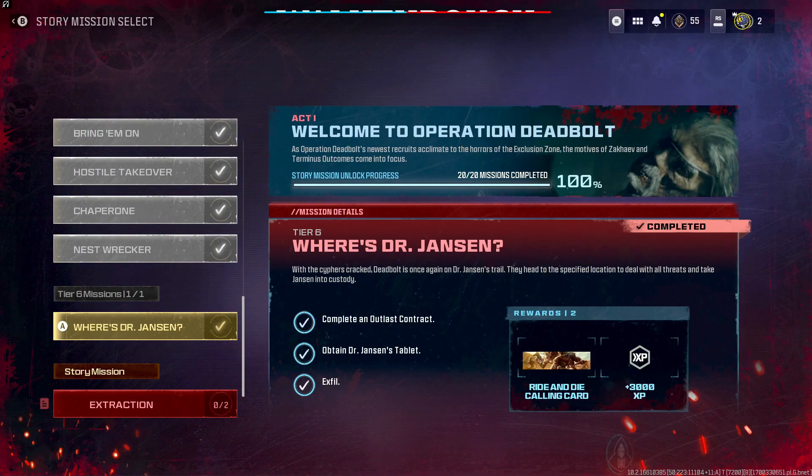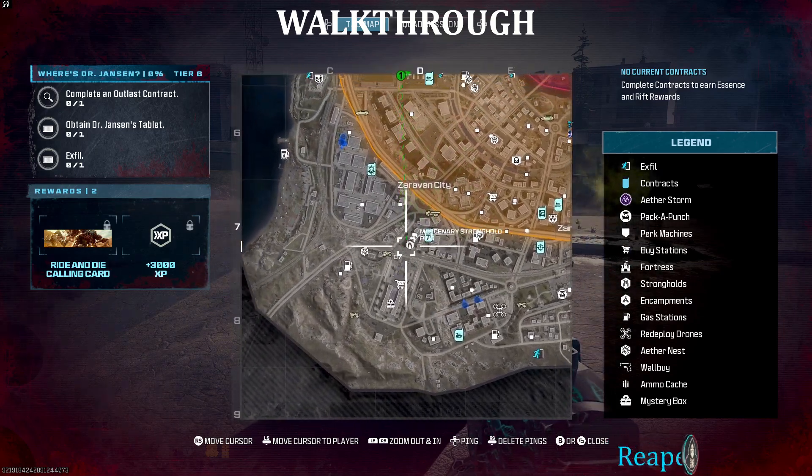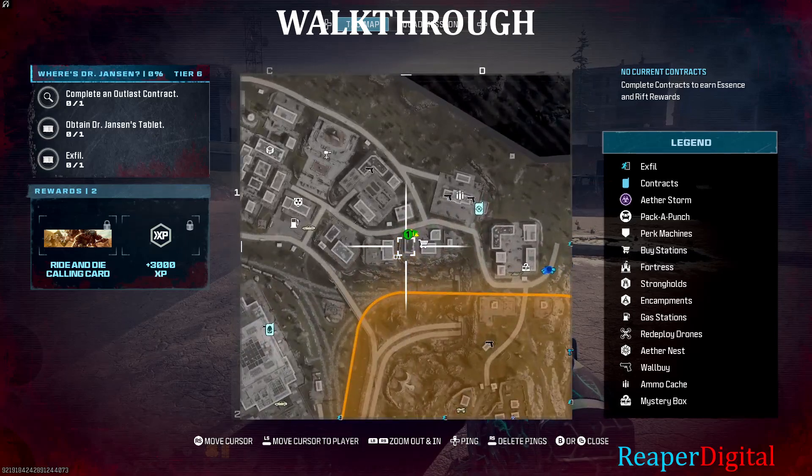Here's how you beat the Where's Dr. Jansen mission in Modern Warfare 3 Zombies. First things first, we need to activate and complete an Outlast contract, which looks like a satellite icon on the map.